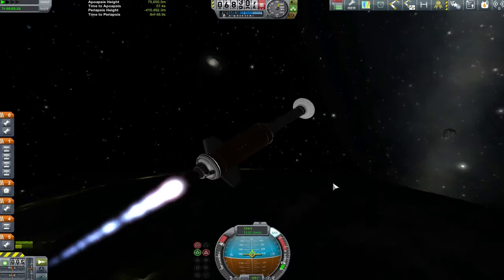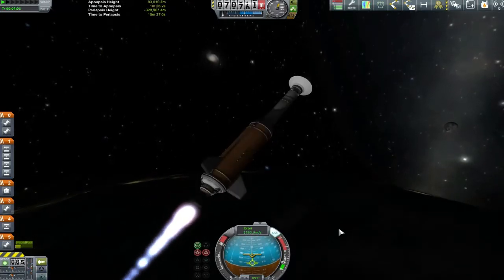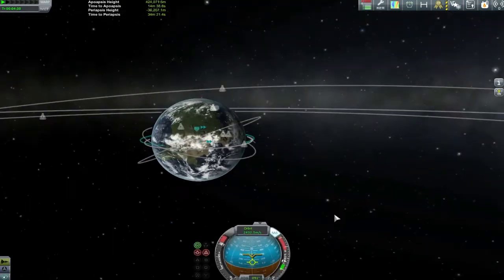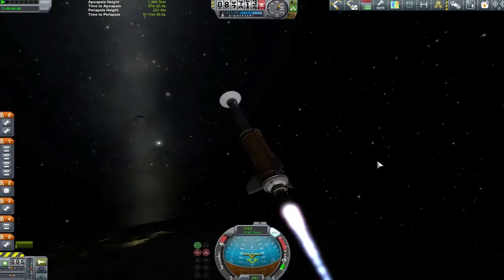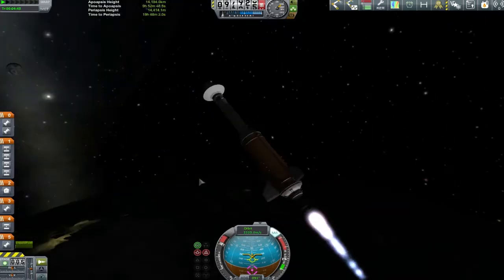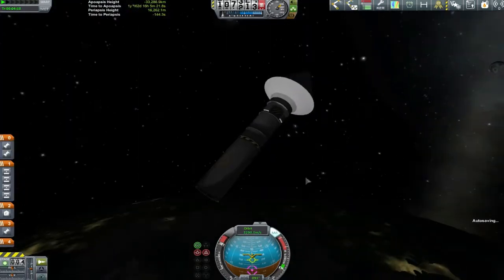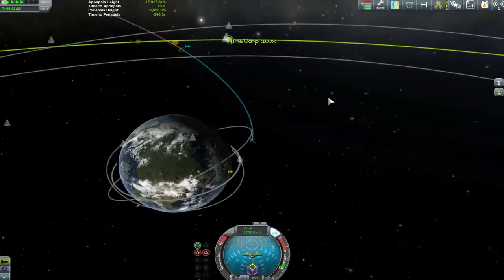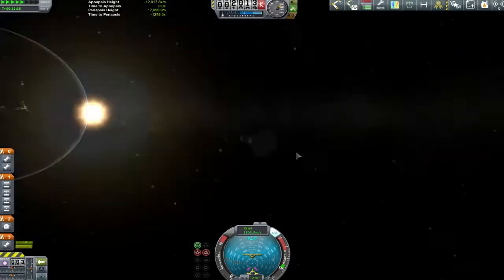So with all that in mind, I took two contracts to go to the moon and do a whole load of temperature scans, and then we built this thing here. It's a little bit weird, and I'm not going to spoil what's underneath that fairing until we get out towards the moon, but suffice to say, this is the first use of my nuclear power engines, and I think there's a pretty good use for it.